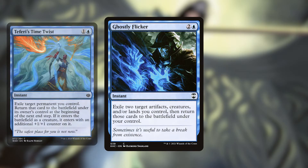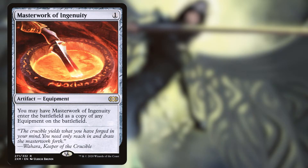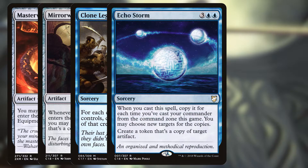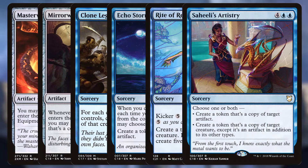To boost our army of germs, the easiest method is to flicker our living weapons — exile them and have them return. Ghostly Flicker, Teferi's Time Twist, and Teleportation Circle can keep our stuff safe from targeted removal while also adding to our board. If we don't have access to our flicker spells, we can also try cloning our germs or living weapons with things such as Masterwork of Ingenuity, which copies any equipment when it enters the battlefield. Mirrorworks makes tokens of our non-token artifacts if we pay an additional two when they enter. Clone Legion can just double all of our germs. Echo Storm makes a copy of an artifact for each time we've cast our commander from the command zone. Rite of Replication can make us one token for four mana or five tokens for nine mana. And Saheeli's Artistry, which can make both a living weapon and a germ.